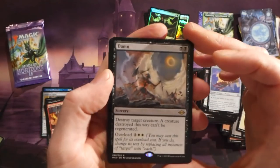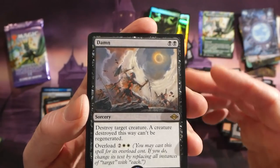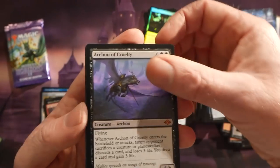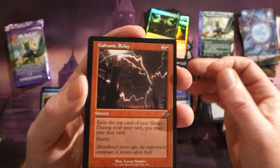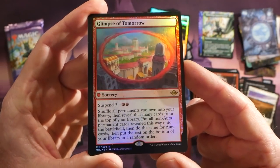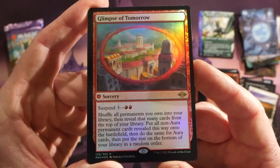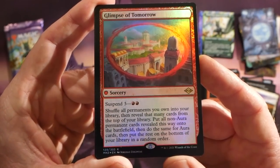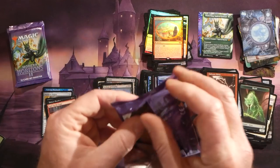We have Damn — destroy target creature, a creature destroyed this way can't be regenerated, and you can overload it to destroy all creatures. Archon of Cruelty — another nice mythic there, big flying 6/6 black. A Counterspell, a Galvanic Relay, and then a foil Glimpse of Tomorrow. Glimpse of Tomorrow has suspend three for two red mana: shuffle all permanents you own into your library, reveal that many cards from the top, put all non-aura permanents onto the battlefield, then do the same for aura cards, then put the rest on the bottom in random order. This has been a decent box for sure, Robert.